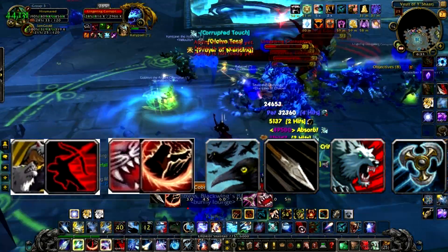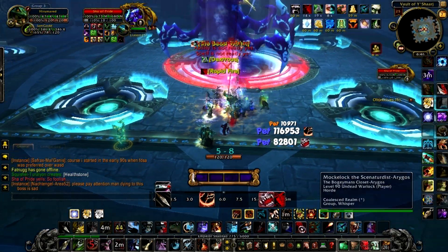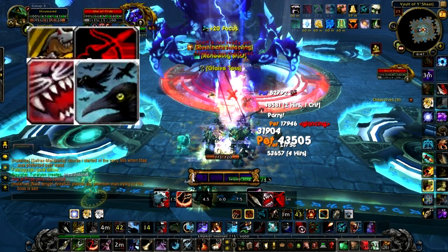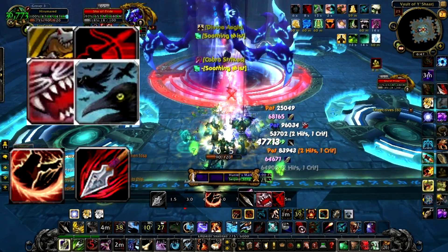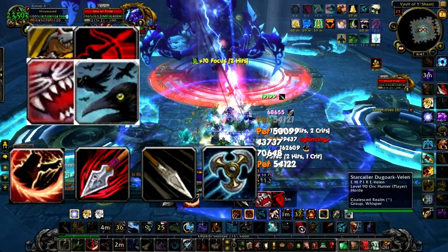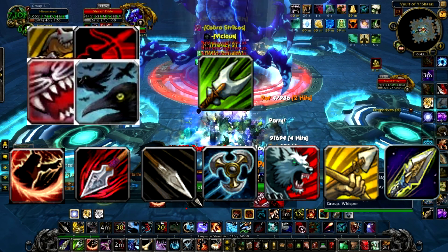After your opening, you will have a set of spell priorities and no set rotation. Your number one priority is your four major cooldowns: Stampede, Rapid Fire, Bestial Wrath, and Murder of Crows. Then Kill Command, Kill Shot, Serpent Sting, Glaive Toss, Dire Beast, Focus Fire, Arcane Shot, and finally Cobra Shot.